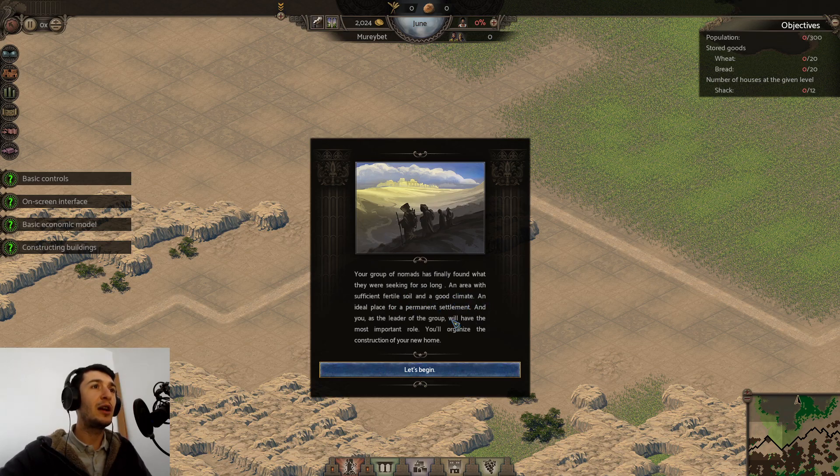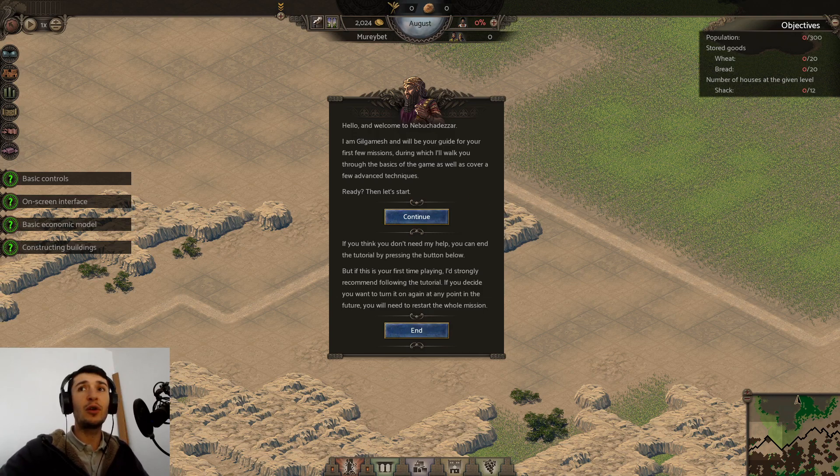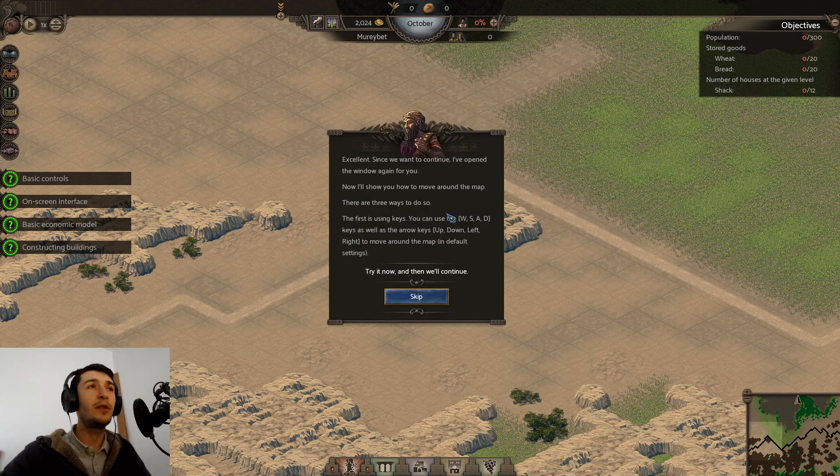Your group of nomads has finally found what they were seeking — an area with sufficient fertile soil and a good climate, an ideal place for a permanent settlement. You as the leader will organize the construction of your new home. This is my second time at the tutorial because I wanted to figure out where to put my face on screen. Hello, I am Gilgamesh. The first thing to show is how to move — simply grab any part of the window. To close any window, simply right-click. That's a very good game design idea.